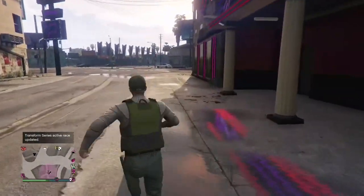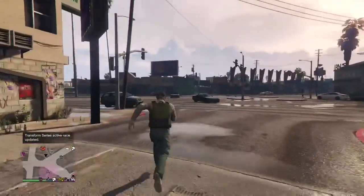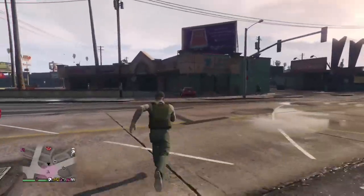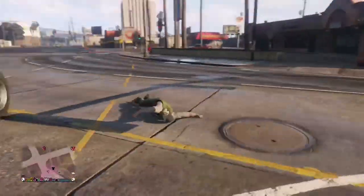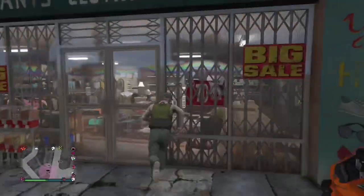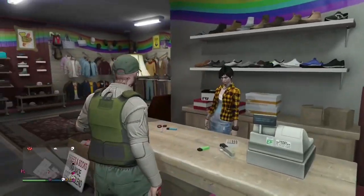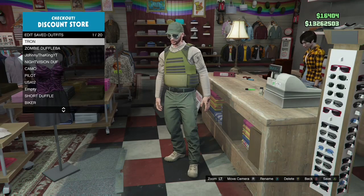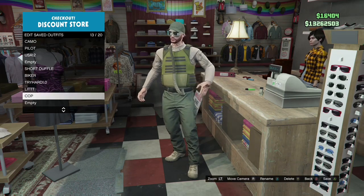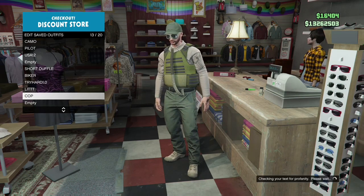It's really that simple. What you want to do is run across the street — or drive, whatever, it doesn't matter — but I suggest just run just in case. Come in here, go to saved outfits and edit saved outfits, go to your outfit you got on, save it as 'cop' — and that's basically it. That's the first glitch.